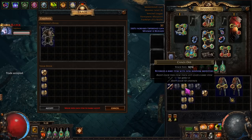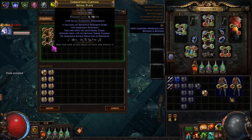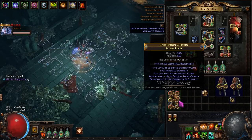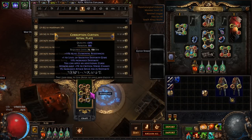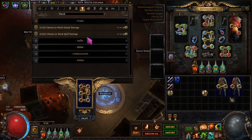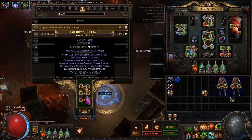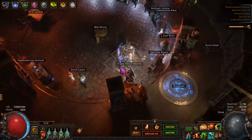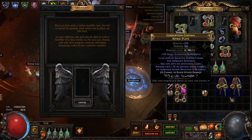We got it! Wow, thank you. Now before we unveil, we are going to block a modifier we don't want to unveil. I think we're going to go with this chance to block attack or spell damage — has pretty high weight. And now the modifier we are looking to unveil with Jun is 10% increased life.